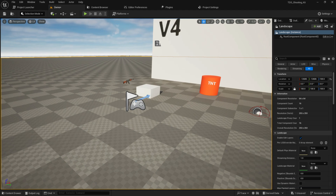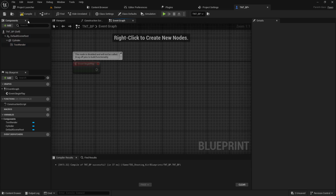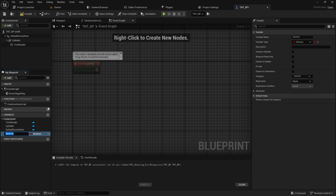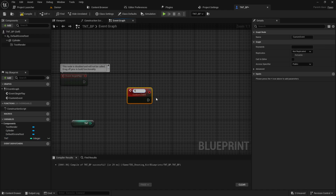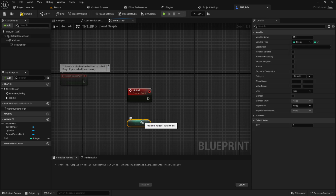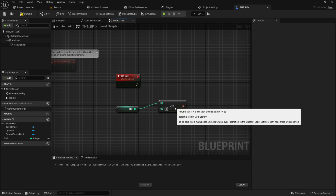Now let's work on the inside of the TNT blueprint. The TNT needs to stay in place but have a kind of life — after a certain number of bullets hit it, it will blast. Let's add an integer variable for hit count and create a custom event called 'hit call.' When the integer reaches zero — meaning after three hits — it will destroy itself.